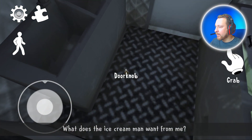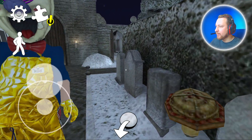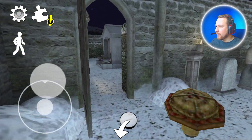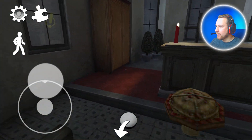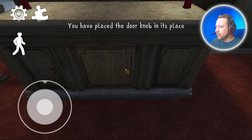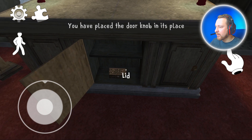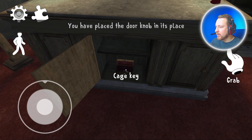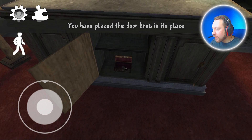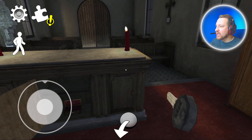What will the ice cream maker want from me? Dark mop. Place the dark number, and we get cage key. Cage key.